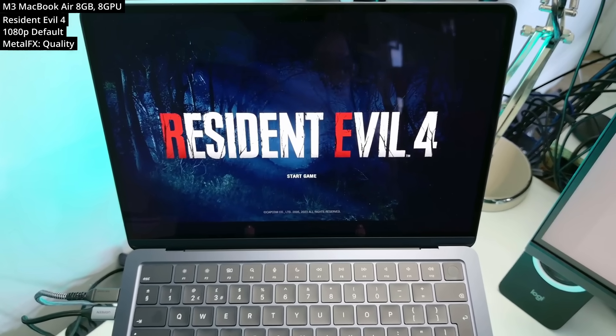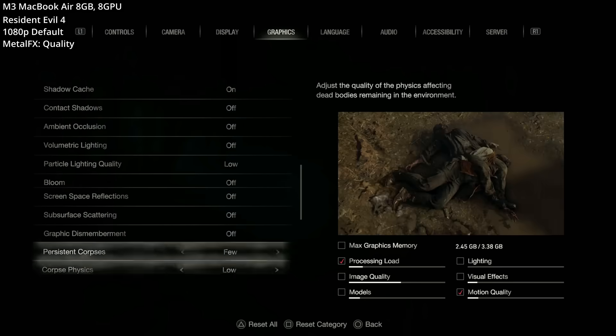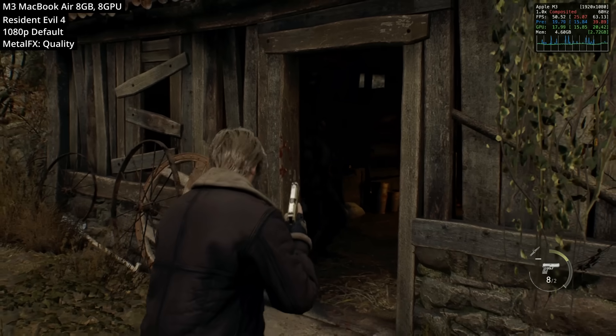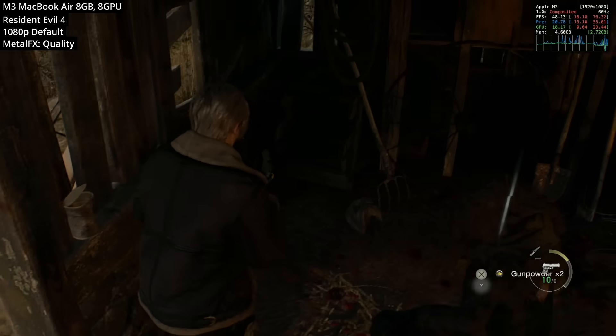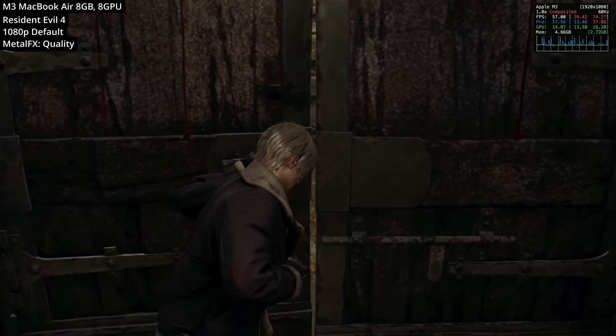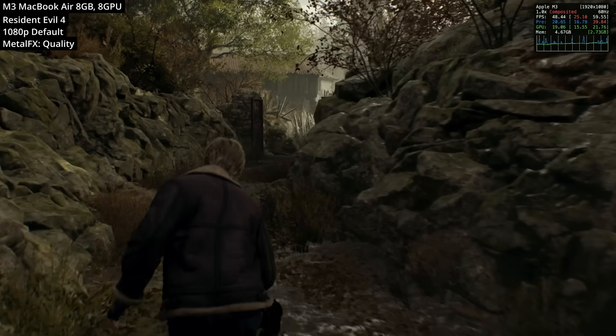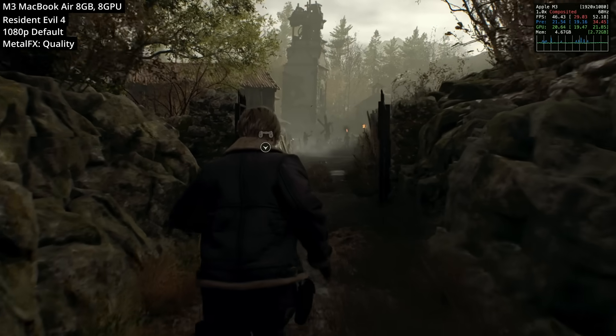First up we're looking at Resident Evil 4 — the remake released late last year on macOS. We're running on the default settings at 1080p with MetalFX turned on to quality mode. This is one of the high-profile Mac ports of last year. At the 1080p setting we're fluctuating between about 40 and 55 fps, which is not too bad.